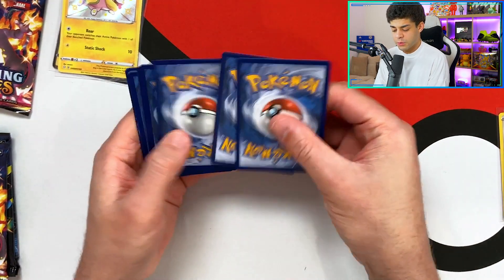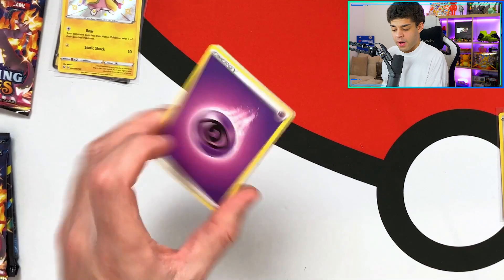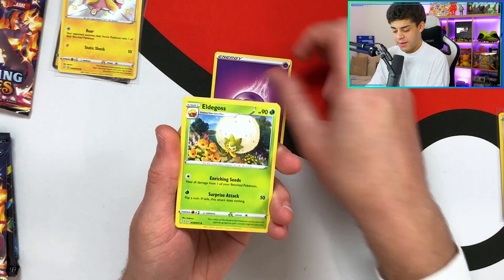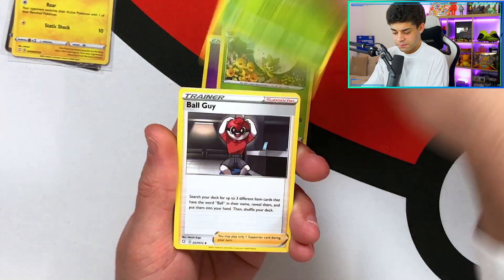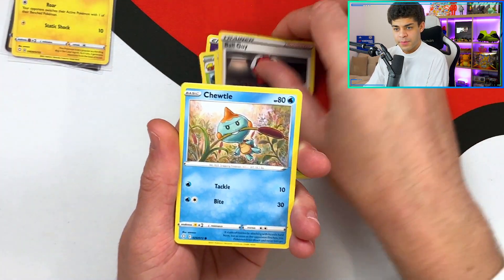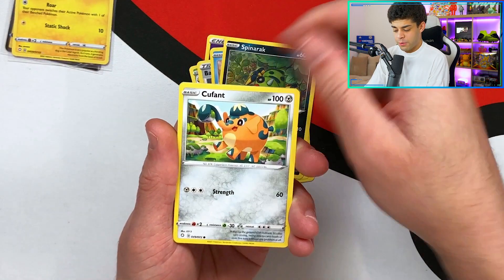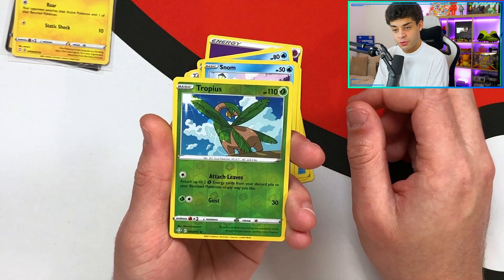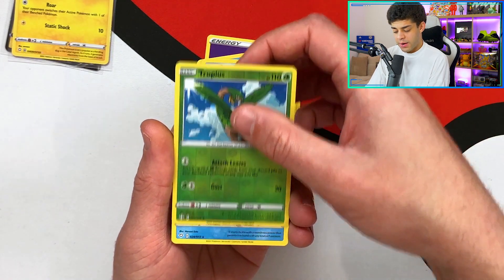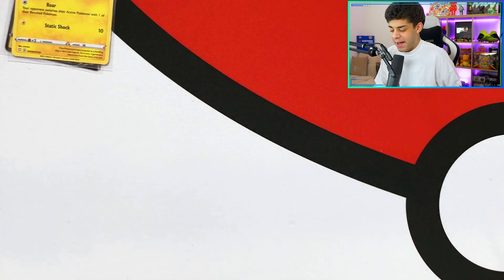Second pack, let's get into it - can we get back to back? We're going fire. Eldegoss, Tropius, Ball Guy, Chewtle, Spinarak, Cufant, Gossy Fleur, Snom, a reverse holo Tropius. No shiny this time. The final card is a Manaphy regular rare. So nothing amazing in that pack, but it's all good because we are two for two right now - two pulls in two packs. Moving on to the Charizard pack.